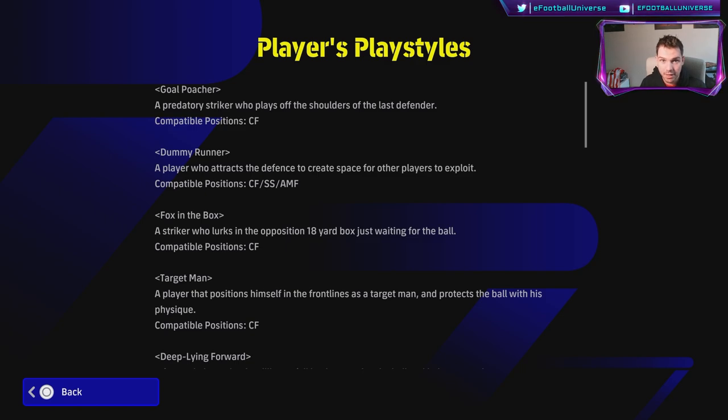If your play style and build-up play is very fast-paced, Gold Poacher is probably the way to go, because you can go from literally standing still to winning the ball on a counter-attack, and your striker will just make darting runs forward. Sometimes he'll be offside, but they've streamlined those runs now. The higher a player's offensive awareness is, the better those runs become.